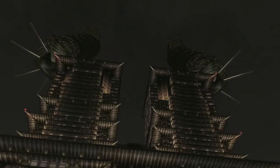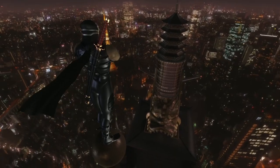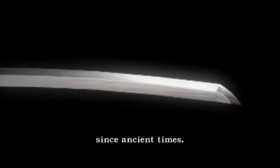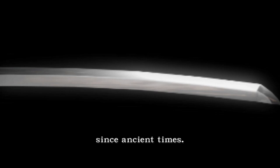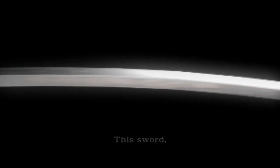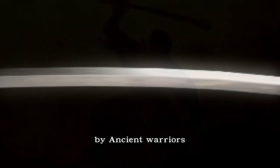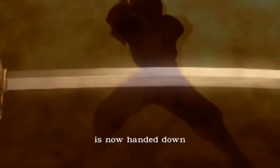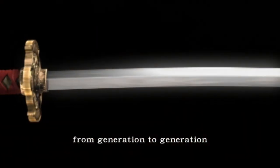Here's some quick background on Ryu. Ryu is a master ninja from the Hayabusa village who wields the dragon sword. This sword can only be wielded by those of the dragon lineage and has incredible power. Ryu and his father are the only dragon lineage alive. But what does it mean to be a dragon ninja or of the dragon lineage?